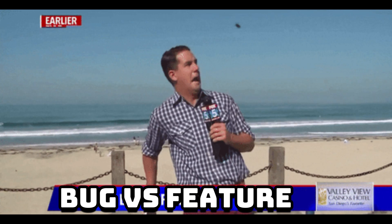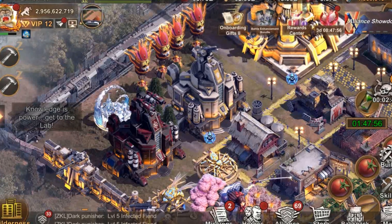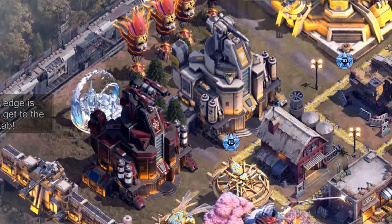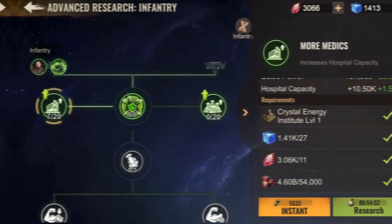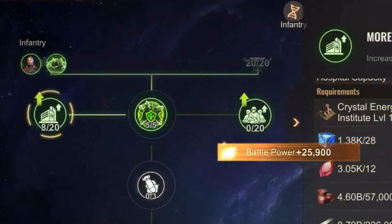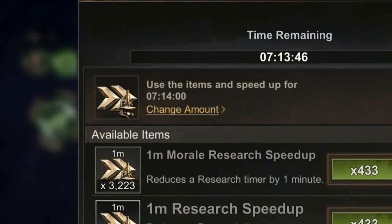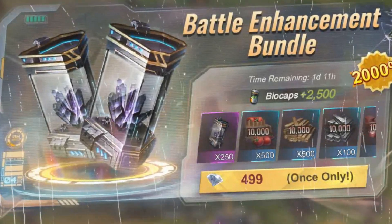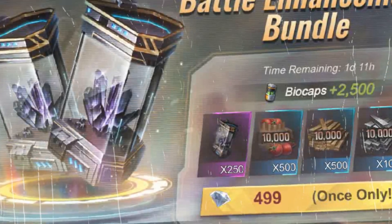I don't know whether this is a bug or a feature. In all State of Survival releases prior to today, you were blocked from progressing further into the research tree — it literally forced you to go back to upgrade the previous node to max them before it allowed you to progress further. So, in order to test this theory, I had to buy all the battle enhancement bundles over the last two weeks.